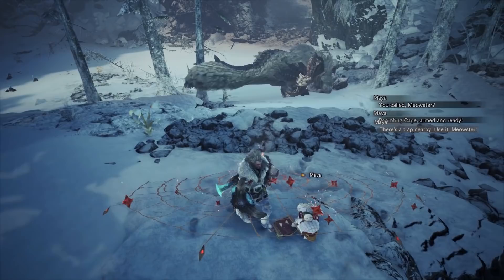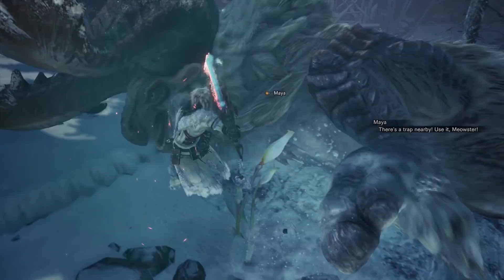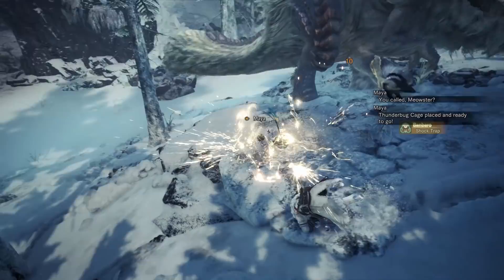The Boom Bug Cage staggers monsters and in some cases knocks them out, giving your Palico a third way of crowd controlling a monster while also dealing damage with the gadget. This is great especially when you consider that before this, the Flash Fly Cage was a little bit useless on most Elder Dragons. The downside of the Boom Bug Cage is it doesn't really work on monsters that are in the air — they have to actively step on it to activate it. But when they do, it's a delight to watch them fall over.